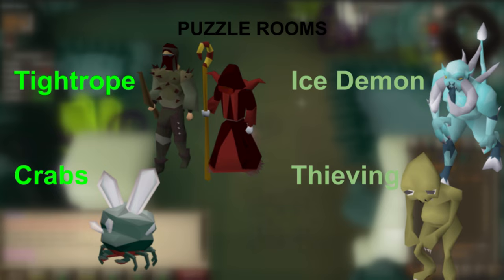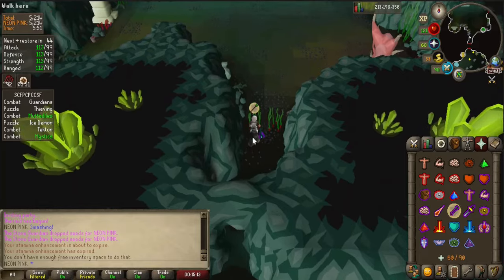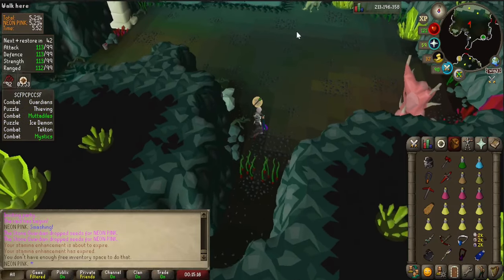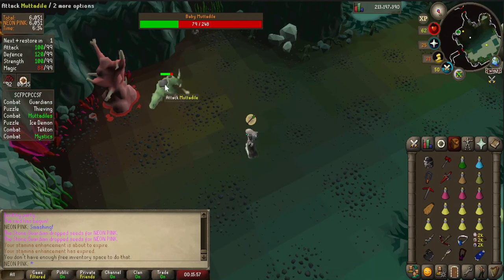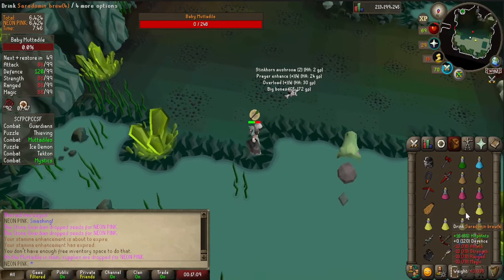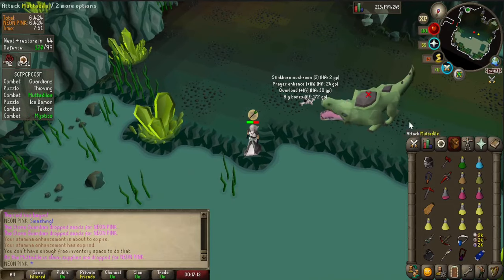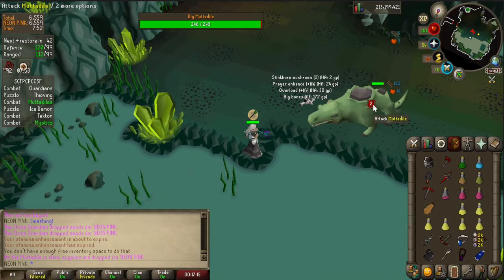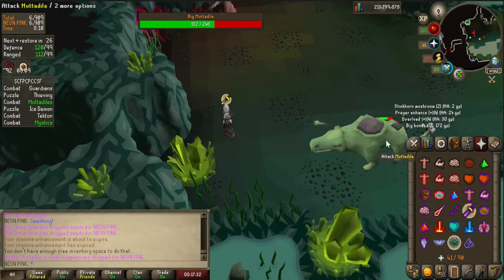Raiding with a three-man party is a lot easier, so I would recommend starting with that rather than going completely solo. Mutadile: Enter the room with protect from range and your blowpipe. Blowpipe him down and don't let him melee you. Occasionally he will eat from the tree to regain health. After you kill him, his mother will come after you — kill her too. If you get too close to mutadile you might want to switch to protect from melee so you don't get one shot. Mutadile always drops two overloads.